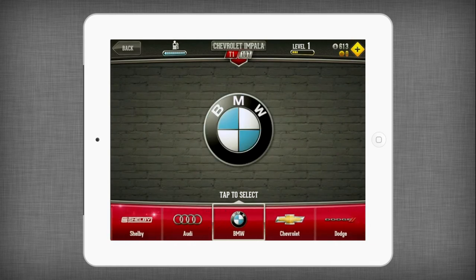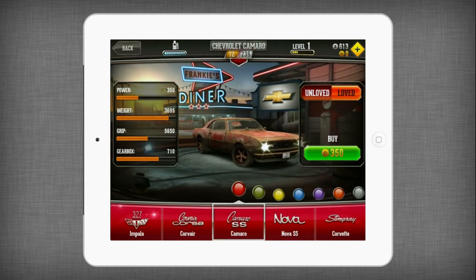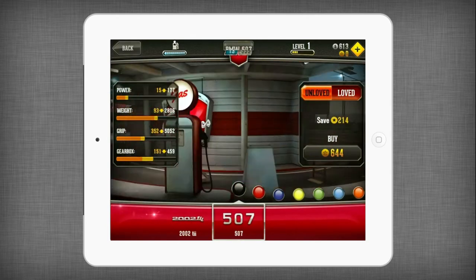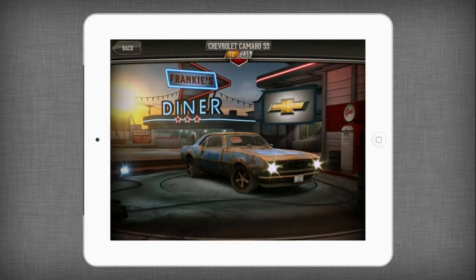В CSR Classics у каждого автомобиля есть две версии – Loft и Unloft. В первом случае вы получаете прокачанный, доведённый до блеска ретроавтомобиль, а во втором случае вам придётся реставрировать ржавые корыта, прежде чем соревноваться в драг-гонках.